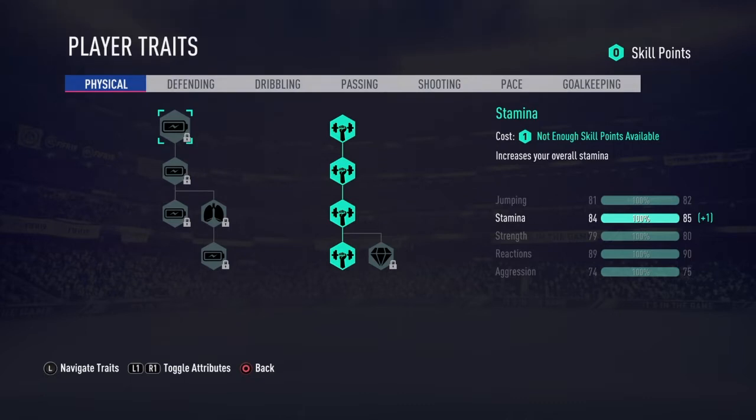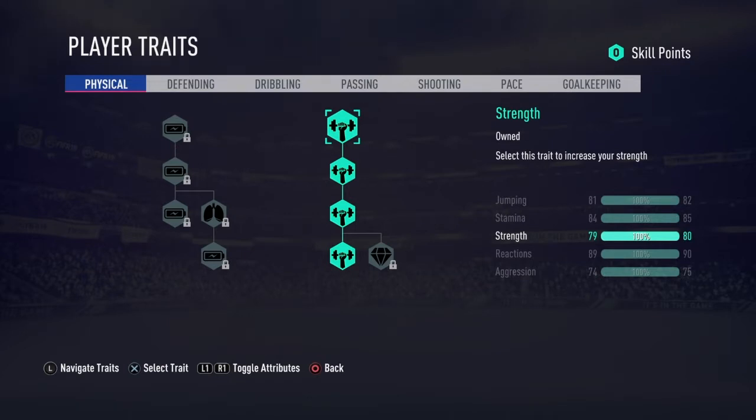If you're on 91 and can't get up any layer, these are the traits you need to have. Exactly how it should be — you should have all four of them on there.